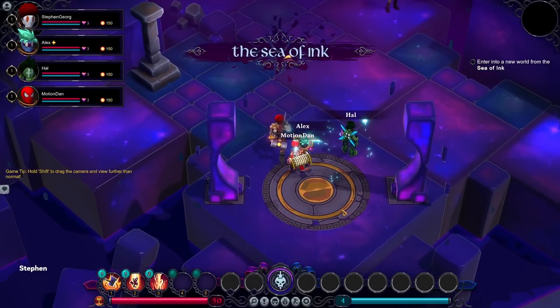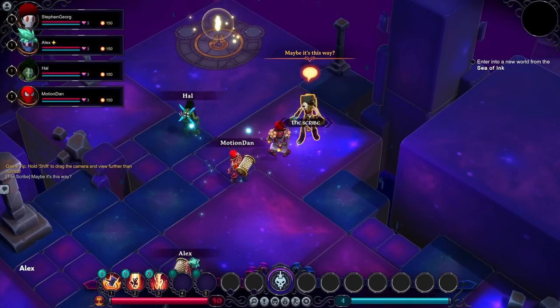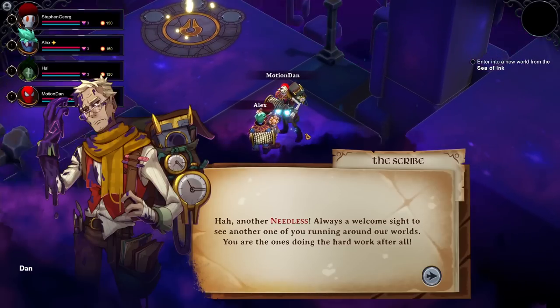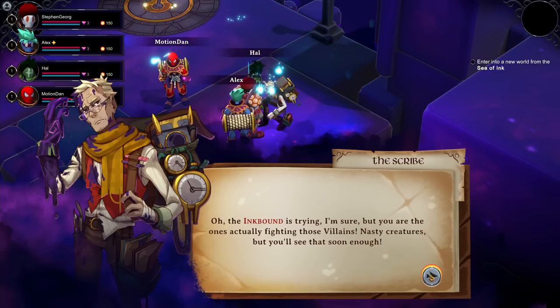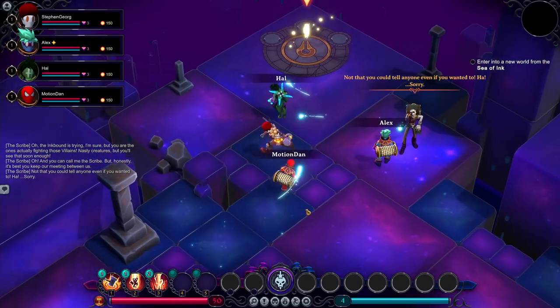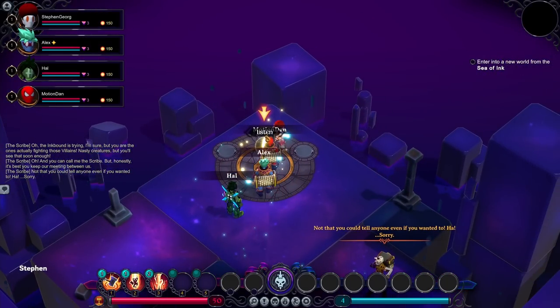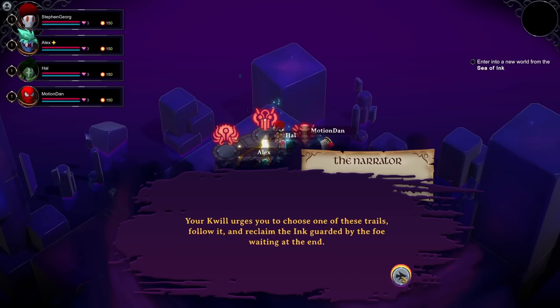We're all here — the Sea of Ink. This already works better than Grand Theft Auto Online; we all loaded into the same room. There's an NPC: 'Always a welcome sight to see another one of you running around our worlds. You can call me the Scribe.' As you approach the edge of the Sea of Ink, the quill picks up the trails of stolen ink — so we're trying to get ink.